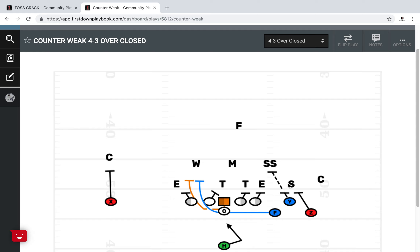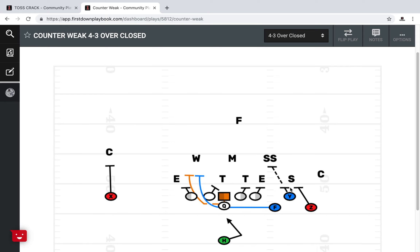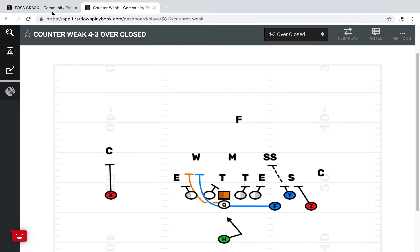Your Z just needs to be able to get inside enough and be athletic enough to tie up the sam-backer. So, once again, just a way to tie two plays in.